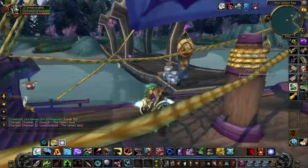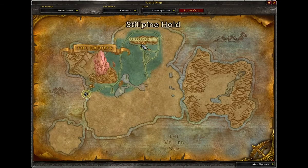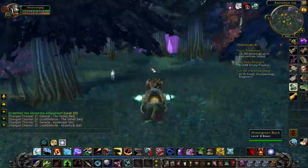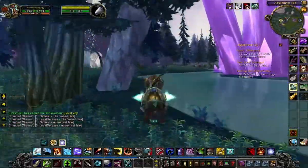Now you've made it to Azuremyst Isle. From there you will run to Stillpine Hold on the north side of the island. Just make sure not to run through the Exodar because they will kill you if you enter.